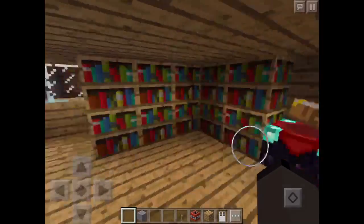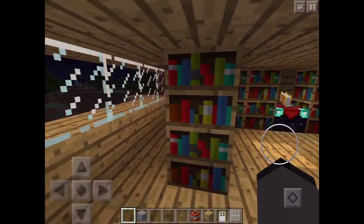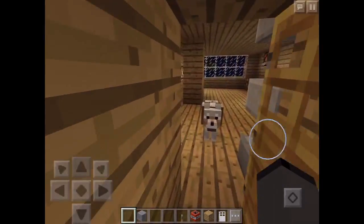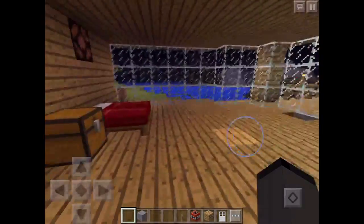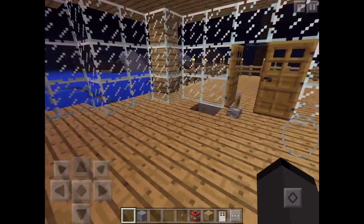Through here is like a library and a kind of enchanting room — we have an anvil right there and I can do some enchanting there if I want. Back here, next to this chest, is a door which leads to my bedroom.